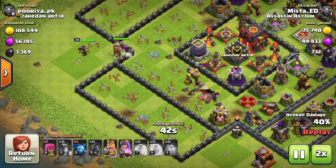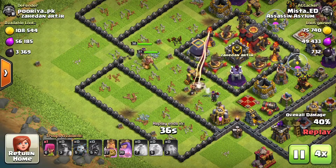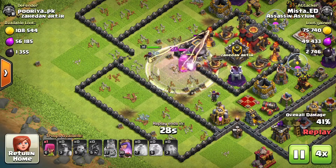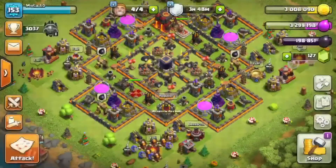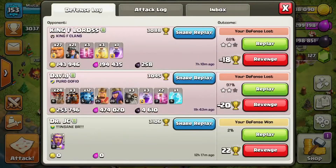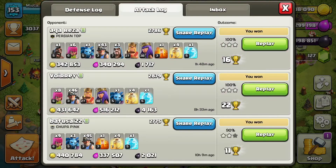My king and queen go in and get that dark elixir storage — boom, got it, and that's all I need. Let's look at one more attack — this one has an active eagle artillery.